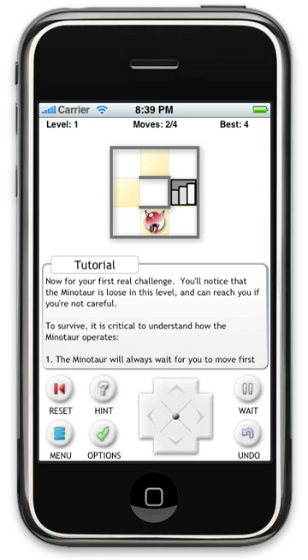The game is really good about dying — it's very easy to undo or reset the level, and there's no penalty. So now I go back to the beginning. If I take one step to the left, the Minotaur will move one step to the left and one step down.